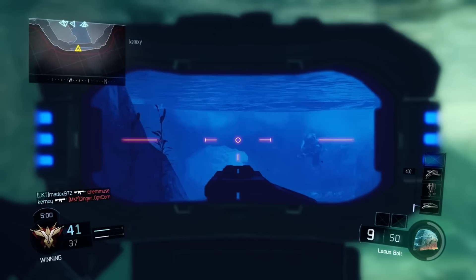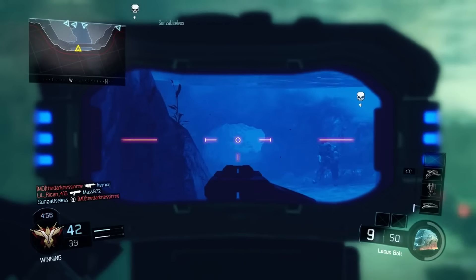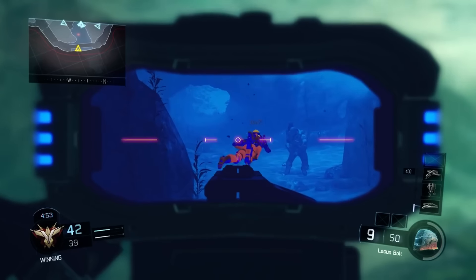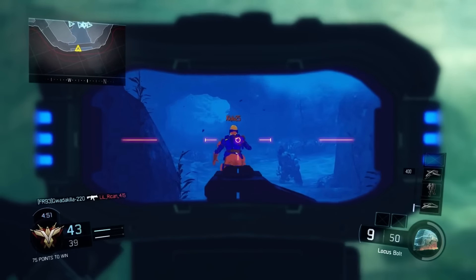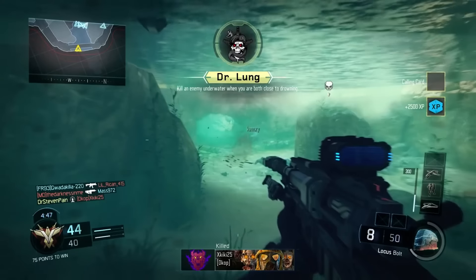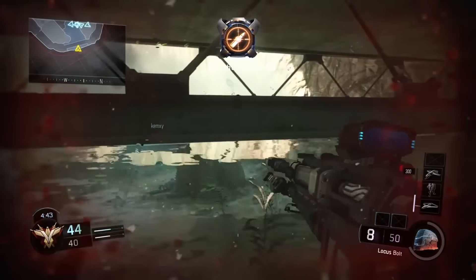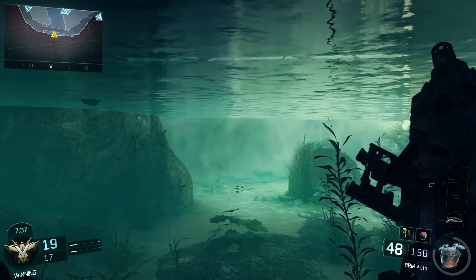Underwater combat makes your enemies do weird things. I've seen people react to dead bodies underwater as if they were actually alive, or I've seen people just stop and stand completely still as if no one can even see them. If you encounter one of these newbie situations, take full advantage of their carelessness. One thing's for certain — if your enemies notice you underwater more than once, they'll make every effort to come back and kill you repeatedly.